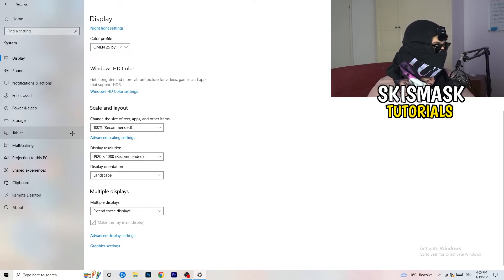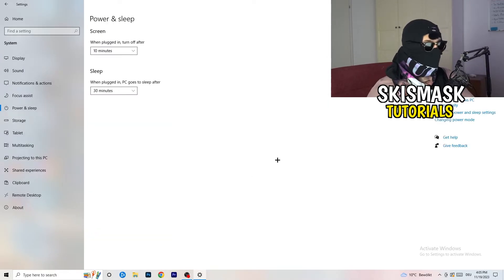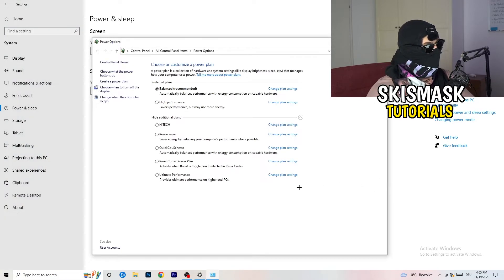Next, go to Power and Sleep in Settings, then click Additional Power Settings on the right-hand side. Click the small arrow to expand all available power plans — High Performance, Balanced, Power Saver. For me, Balanced works best, but you need to check it for yourself. Take your time testing each one and stick with whichever gives you the best performance.